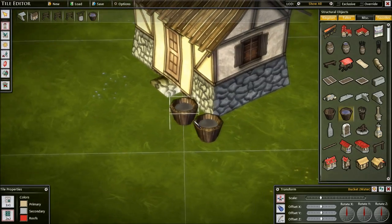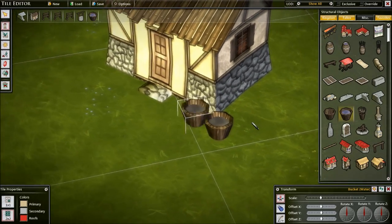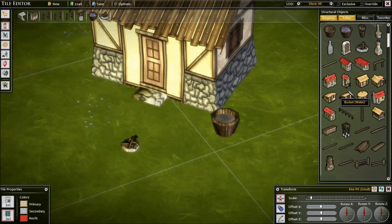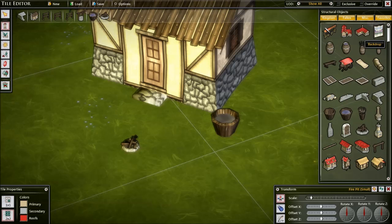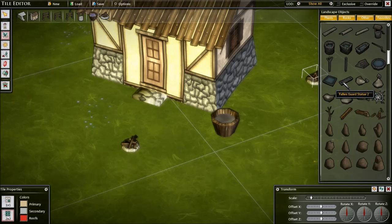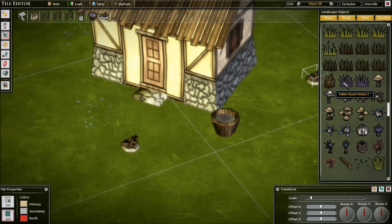A lot of people think that we made each tile in Maya, and that's actually not the case. I'm going to put a little — way too big — a little fire. And I can — next thing I'm going to do is come over here. This is like plants and little stuff that I might want to put in here, like grass.